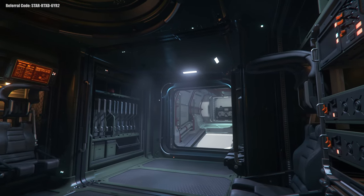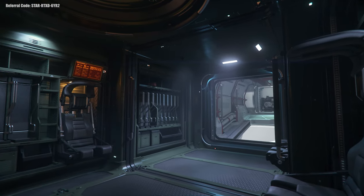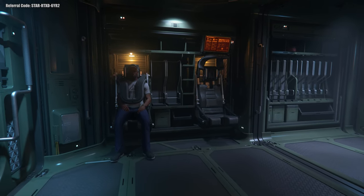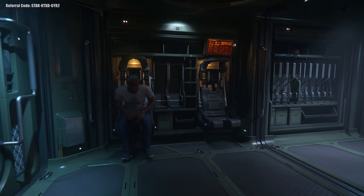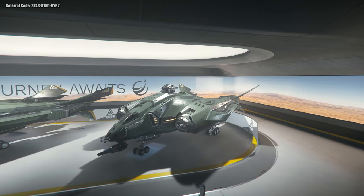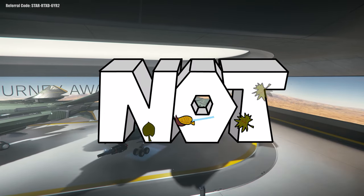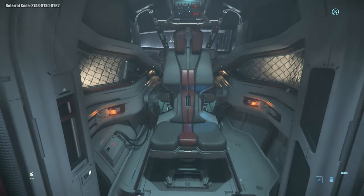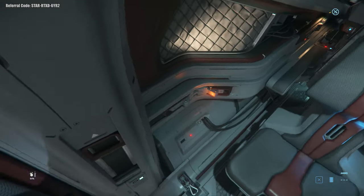Third we have the Vanguard Hoplite — the dropship version of the series. It foregoes the beds included in the other models and instead replaces them with dropship chairs and extra space for guns. It's by no means the best dropship in the game, the weapon racks can't actually be used, and there's not really a need for a dropship right now — so this ship is just a pass.